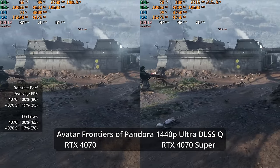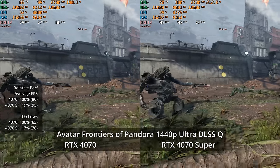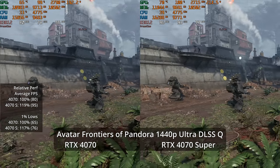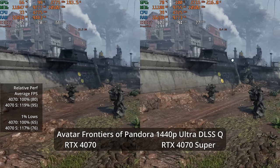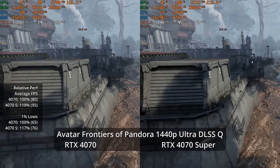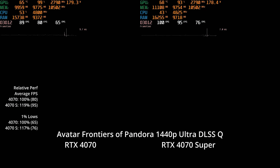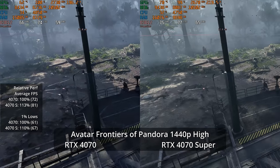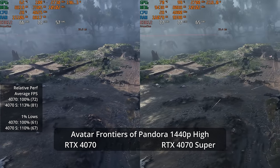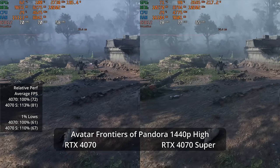With DLSS Quality at 1440p Ultra, we're now hitting very nice frame rates — around 80 to 90 fps, which feels good in a single-player first-person shooter. It's still a 19% lead for the 4070 Super at 95 versus 80 fps, with 1% lows at 76 versus 65. Moving to high settings instead of ultra, we see 81 fps versus 72.